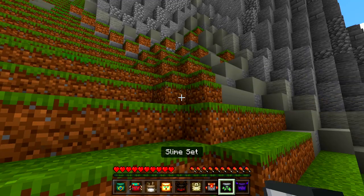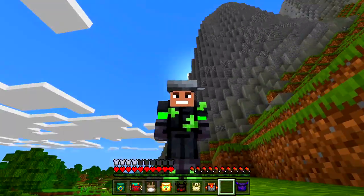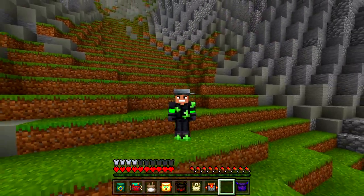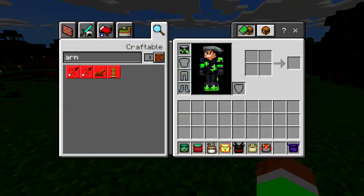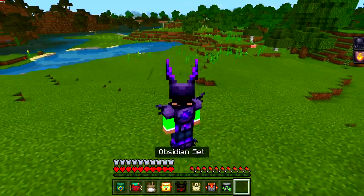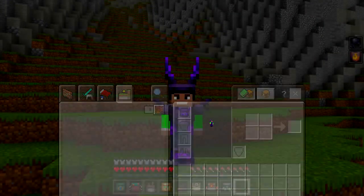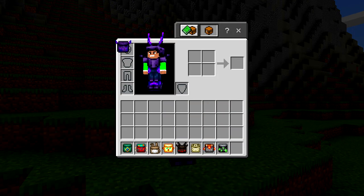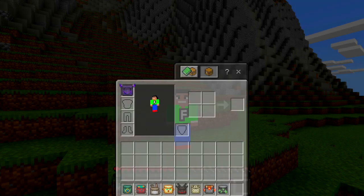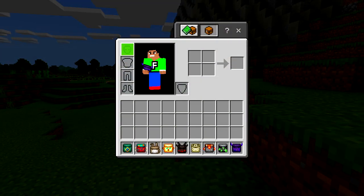We've already done the redstone. Slime set — wait, why is this a slime set? It looks like a fry pan on my head, just a little bit. Obsidian set — yeah, this one's awesome! Let me check the effect... for some reason it's not showing me the effect. I noticed slowness but I don't know the other one. That one's actually pretty cool as well.